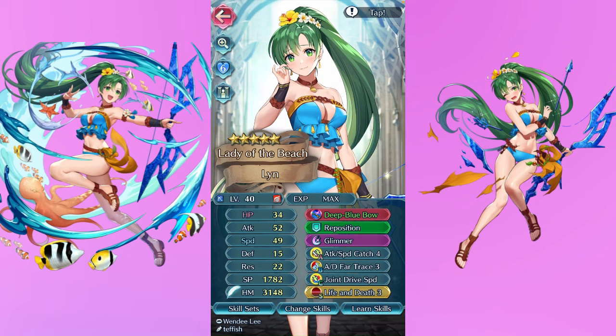Next up is my Summer Lyn, again a unit I've never seen people give any attention to. When her refine came out slash her forma, I decided that was the time I had to build this girl. I didn't get her forma just because she had the plus speed IV and I didn't want to change that. I gave her Atk/Spd Catch as well as A/D Far Trace and Joint Drive Speed, and combined with her refine she's so fun. Teffish is one of my favorite artists — this is probably my favorite of the Lyn alts.